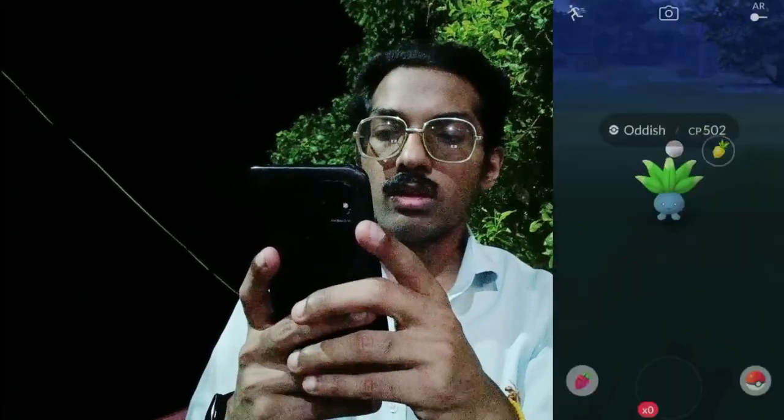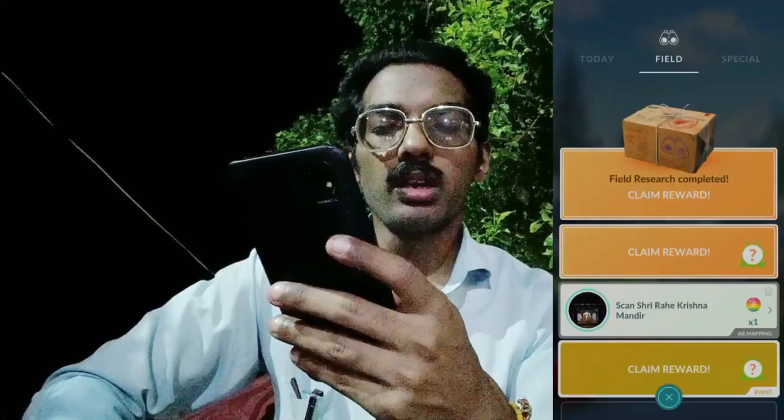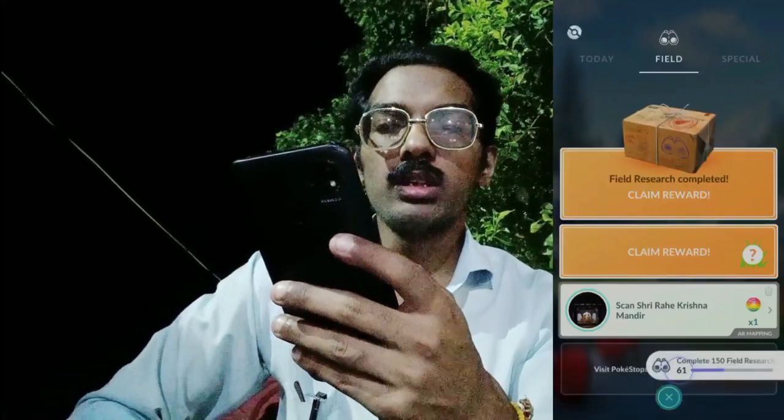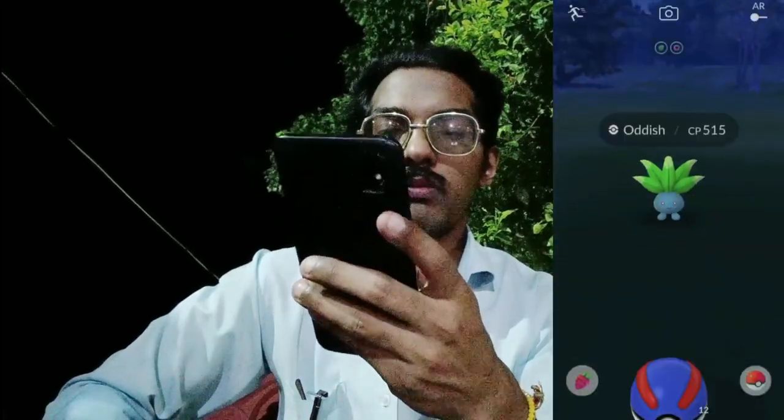Making a throw — it escaped! The last research: they say 3 is not a lucky number, so let's prove them wrong. Third and final Audino, completing 61 field research tasks. It's not a shiny, 515 CP.